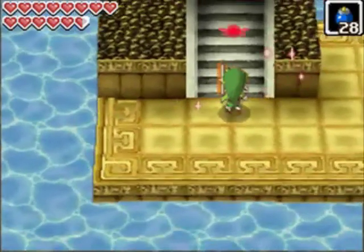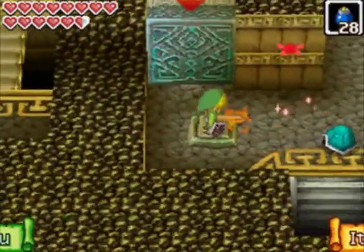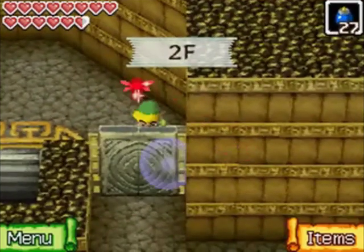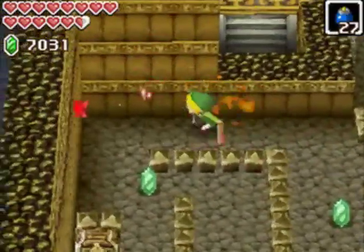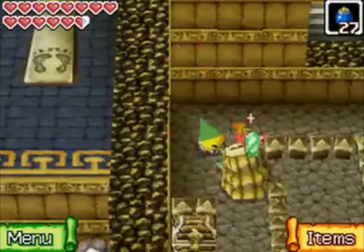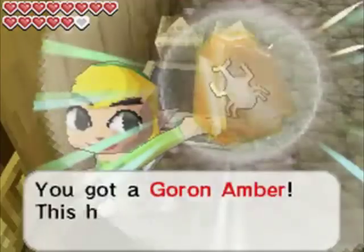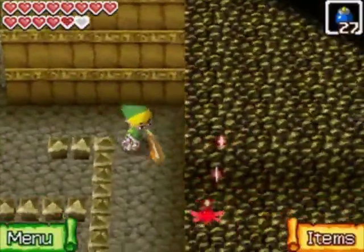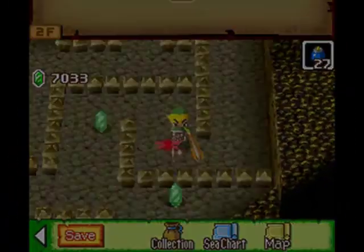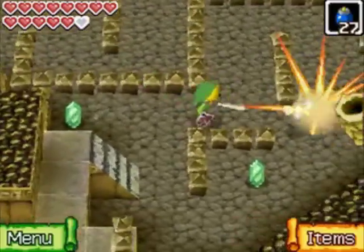There's a switch we've seen in the Temple of the Ocean King, but we can't do anything with it yet, and there are enemies that even bombs won't hurt — avoid them and head upstairs. After encountering like-likes, I decide to switch out the power sword for the courage sword, since the power sword makes bosses stupidly easy and gives extra defense. Courage is the most balanced, even if it makes a squeaky sound every time you swing — squeak, squeak, squeak — it's a bit annoying.